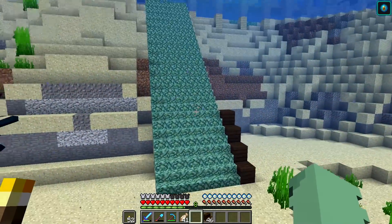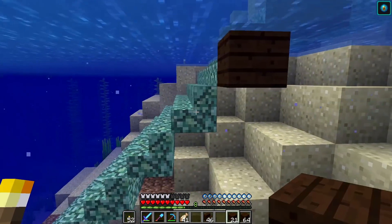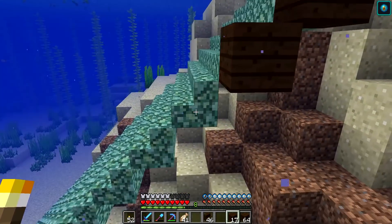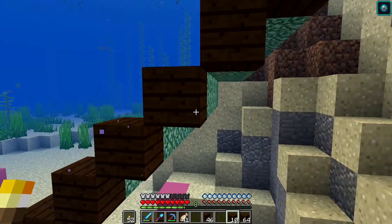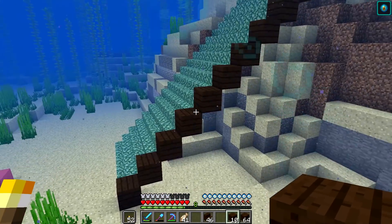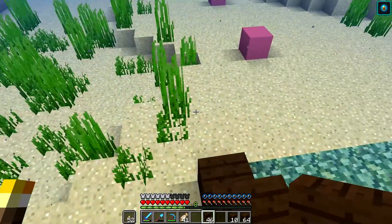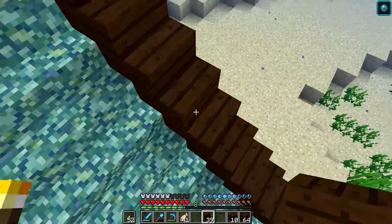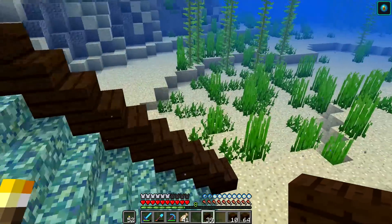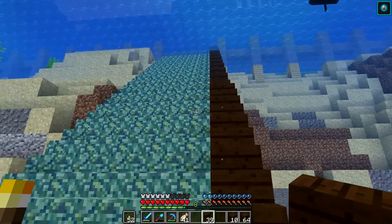Let me go grab some more dark oak wood so that I can line this in a nice railing. I think I'll do full blocks along the stairs like this, and then stairs just on top of that, and then maybe some pillars to make it look like it's supported. Let's build this up and see how it works. Yeah, that totally looks like a nice little railing — I think that'll work perfectly.